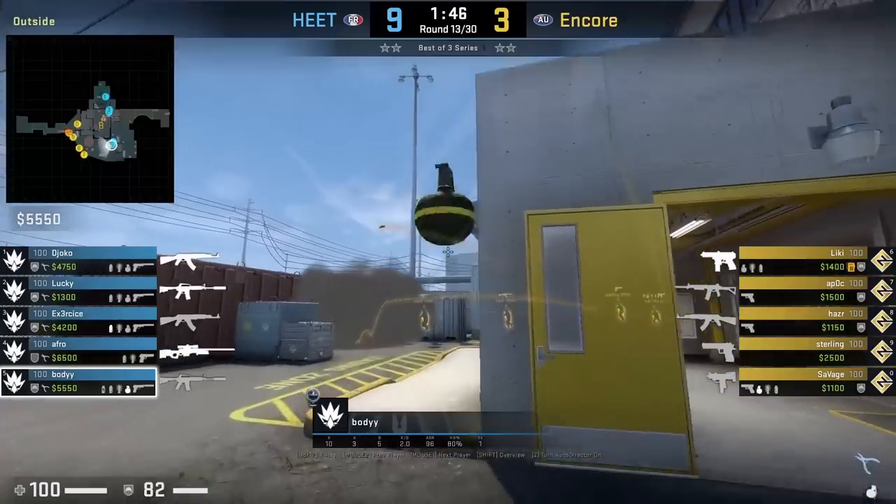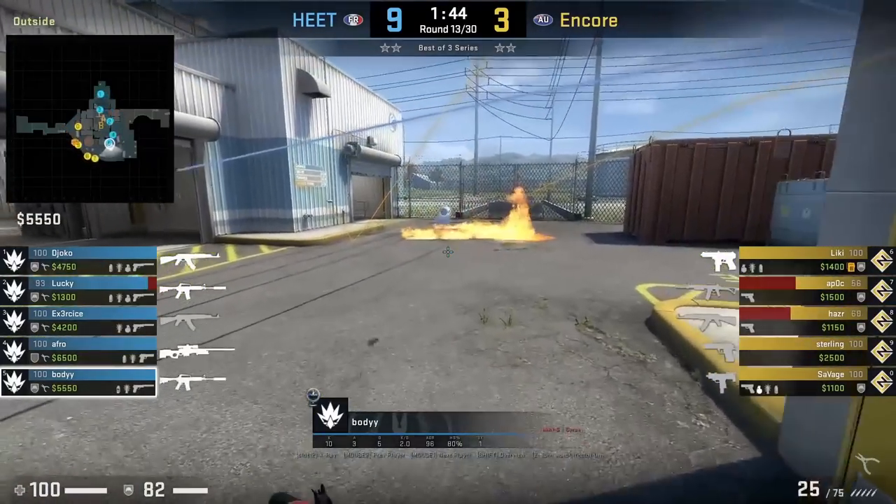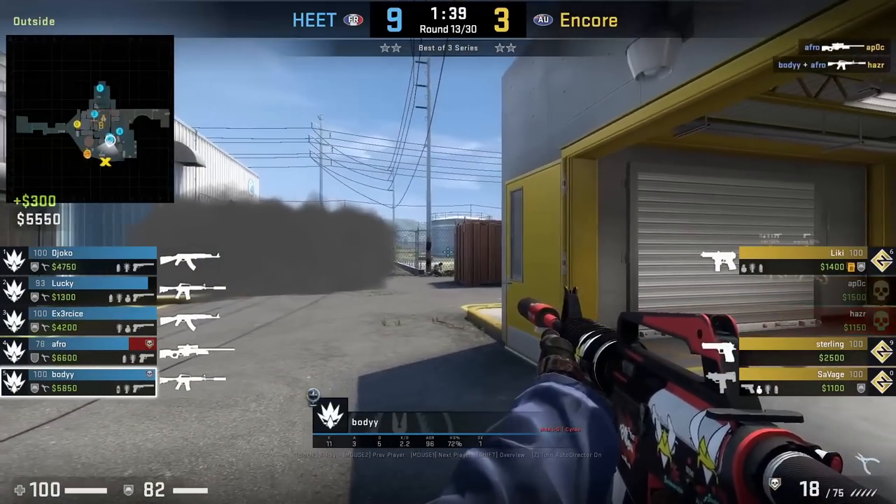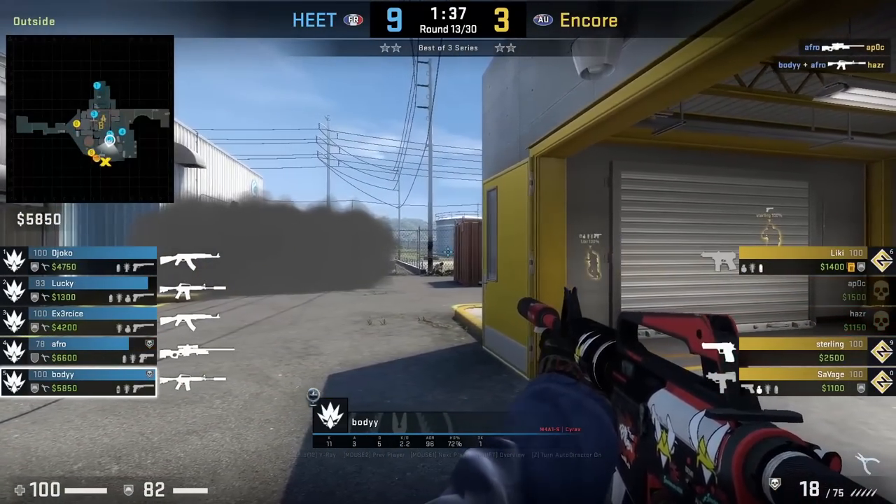Encore tried to do the molly secret smokes, but Body throws his smoke on the molly before Encore's smoke lands, leaving a gap which both Afro and Body capitalize on, getting a frag apiece. Great play from Body.